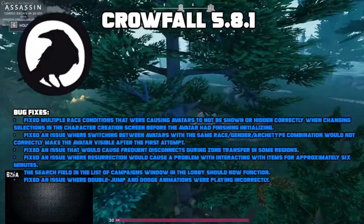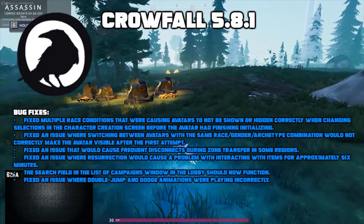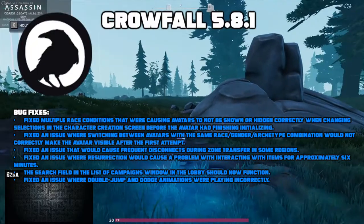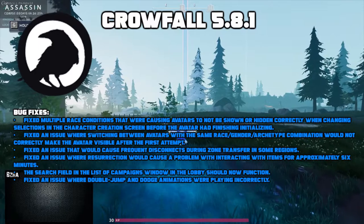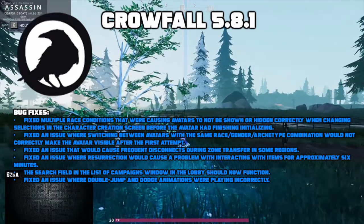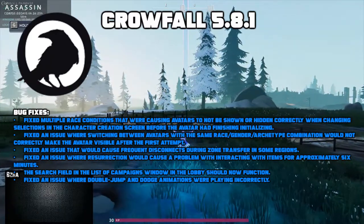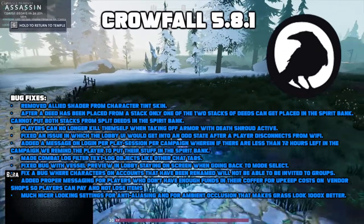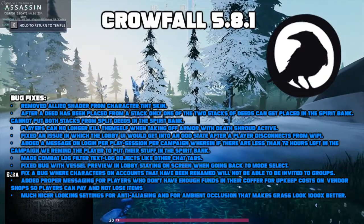There were a number of bug fixes with this patch as well. They fixed multiple race conditions that were causing avatars to not be shown or hidden correctly when changing selections in the character creation screen before the avatar had finished initializing. They also fixed an issue where switching between avatars for the same race-gender combination would not correctly make the avatar visible after the first attempt. They fixed an issue that would cause frequent disconnects during zone transfer in some regions. They fixed an issue where resurrection would cause a problem with interacting with items for approximately six minutes. The search field in the campaign window in the lobby should now function. They fixed an issue where double jump and dodge animations were played incorrectly. They removed an ally shader from character tint skin. After a deed had been placed from a stack, only one of the two stacks of deeds can get placed in the spirit bank — you cannot input both stacks from split deeds in the spirit bank.